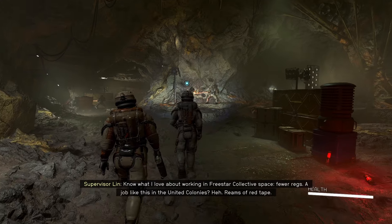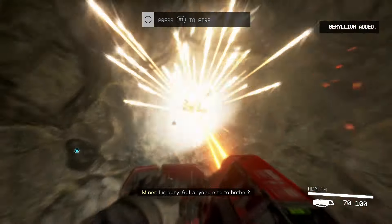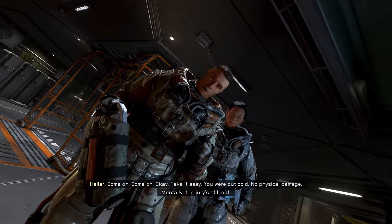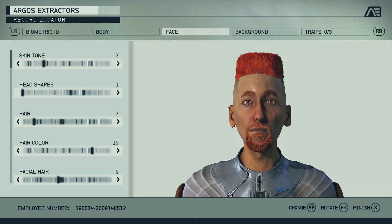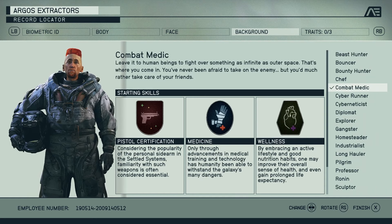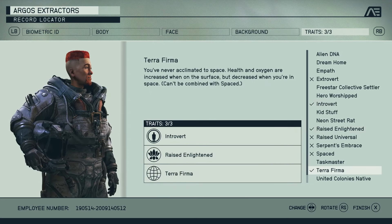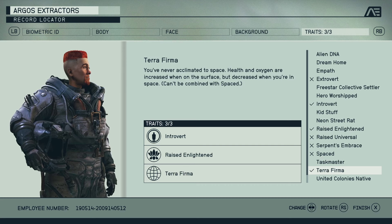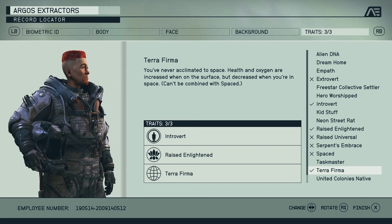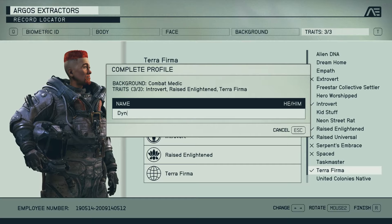We start the game on our first day of a menial, tedious job, which honestly hits a bit too real for my tastes. After doing about 10 seconds of actual work, I wander into a cavern and touch an Elder Scroll, which by all rights should leave me blind or insane, but instead just shows me some pretty colors and knocks me out cold. I try to make my character look as much like a stick of dynamite as possible, pick the combat medic background for more health, healing, and to get a combat skill so I could unlock demolitions earlier, and pick Introvert, Raised Enlightened, and Terra Firma as my traits.